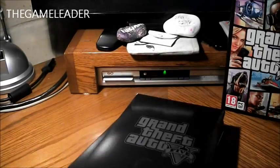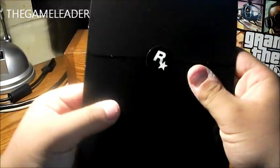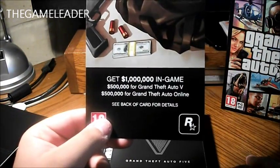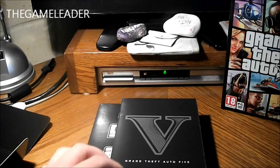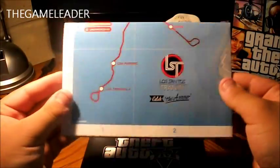Simply slide up the box and put this to the side. The first thing we notice is this tiny booklet over here — Rockstar, sealed. Inside here, we have a get $1 million in-game: $500,000 for GTA Online and $500,000 for GTA 5 single player. And at the back I do have a code. Here is the normal thing — guide menu — and here is the map.